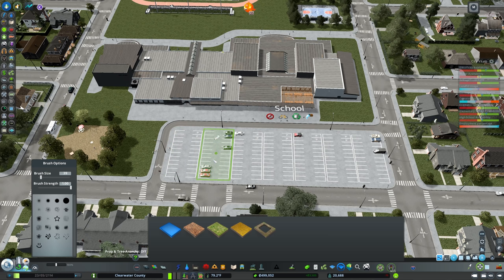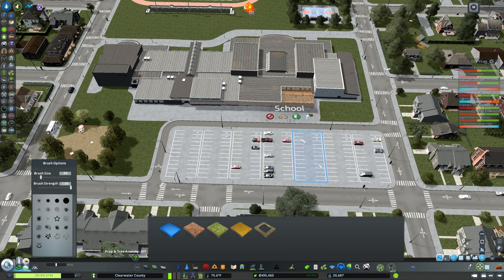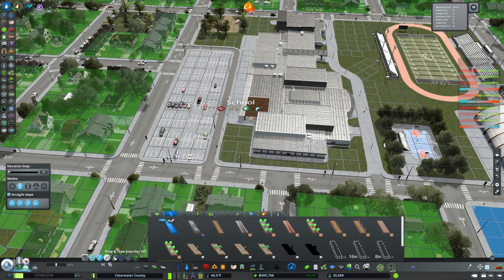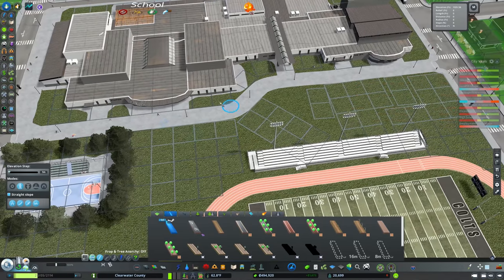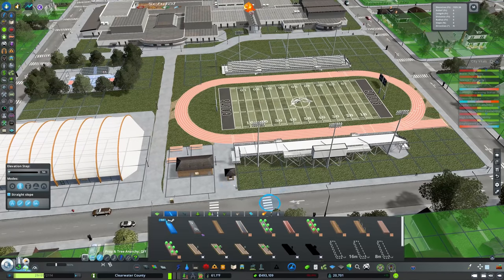I did get my license eventually, very happy about it growing up in a smaller rural town. Very difficult to get around without one; we didn't have transit that made sense for the density. But when I got my license it certainly was freedom. Now let's add pedestrian paths along the side of the school, keep some areas open for landscaping, and make connections into all of our athletic facilities.